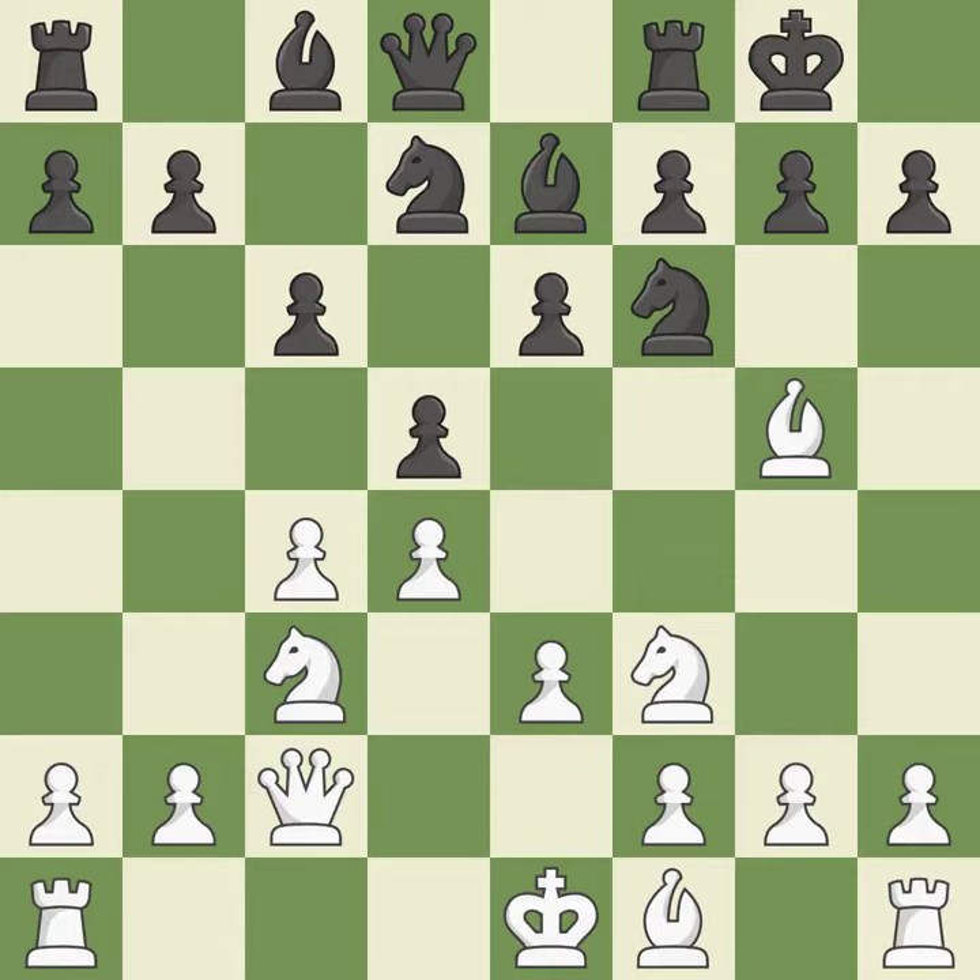Castling kingside tends to be safer because the king is further from the center. This develops a rook off its starting square, getting it into the action. It is the last book move.